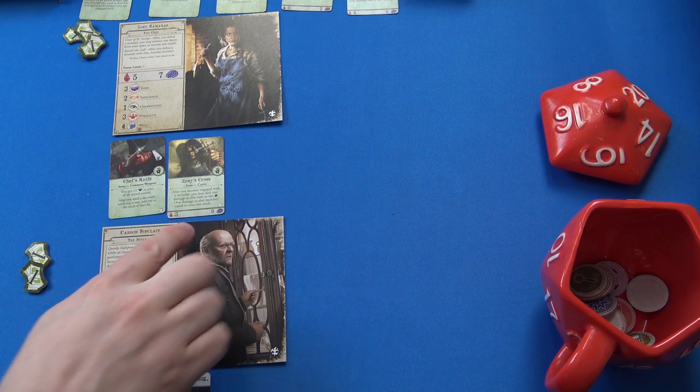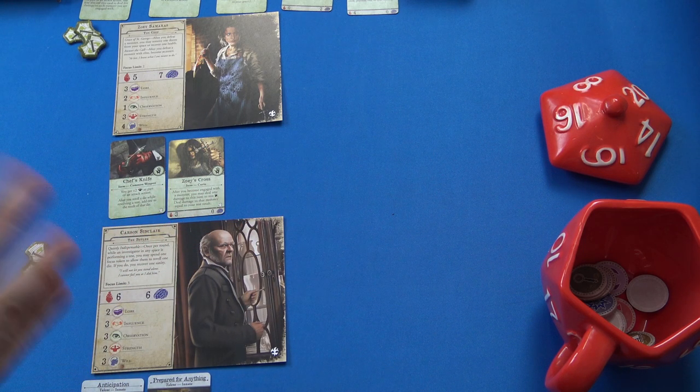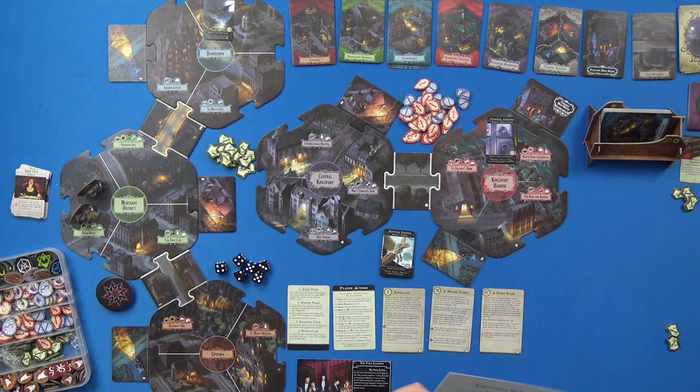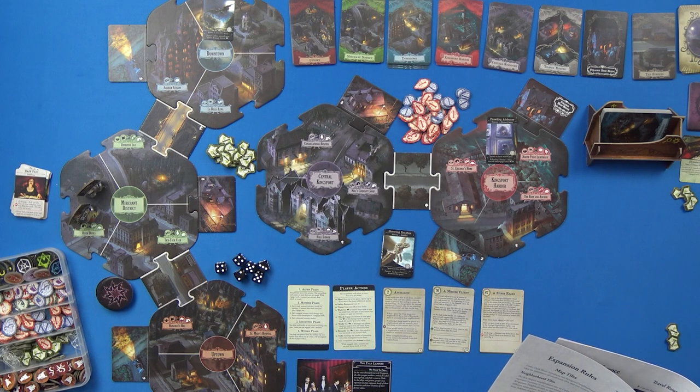Zoe also has Zoe's Cross which has three health on it — as soon as those three health are used up, that card is lost. I'm going to quickly check the travel routes because I've never played with them before. Travel routes are single-space tiles that allow investigators to move between the towns of Miskatonic River Valley. There are three types of travel routes.